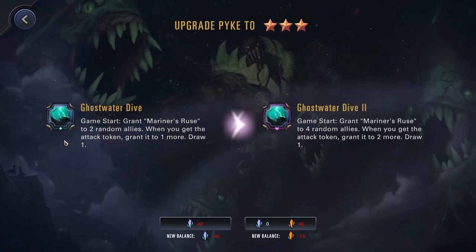His three star upgrades the Mariner's Ruse to go to four random allies, and then when you get the attack token grant it to two more — the draw still stays at one though. This will just help you scale up and probably have a decent impact on how fast you're scaling.